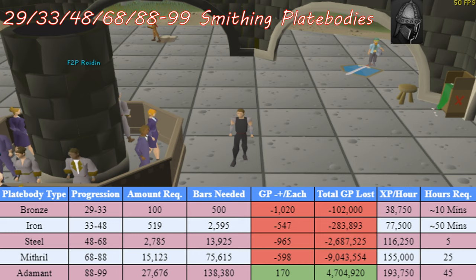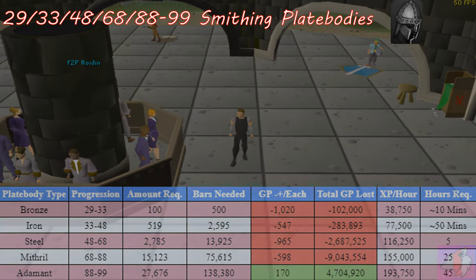I'd also recommend buying five of each metal bar and one of its corresponding plate body and selling them back to the Grand Exchange, just so you can get the up-to-date numbers and margins to better understand the true profit or loss involved.